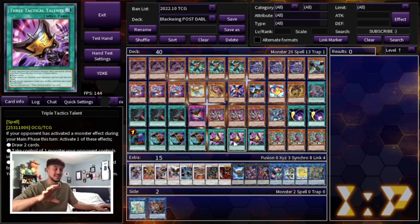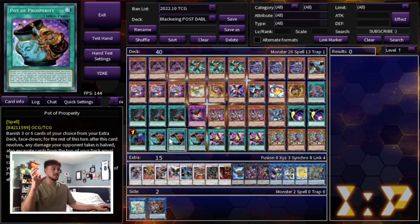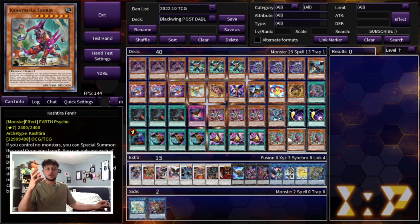The last three slots are Kashtira Fenrir. I think Fenrir is such a broken card — insanely broken going first and going second. Outside of Fenrir and Prosperity this is a very affordable deck, so you can swap Fenrir out. However, if you want to play it most optimally Fenrir is the best choice. If you don't have access to it, Infinite Impermanence is a great substitute — good going first as a set disruption and good going second as a board breaker. But if you have Fenrir, play Fenrir — and that's it for the main deck: 40 cards, very consistent, and Prosperity makes it even more so.